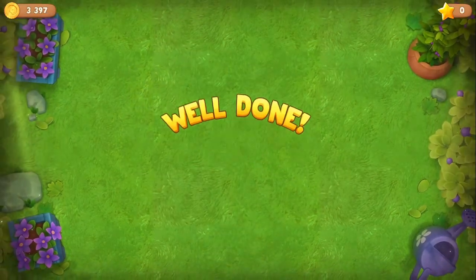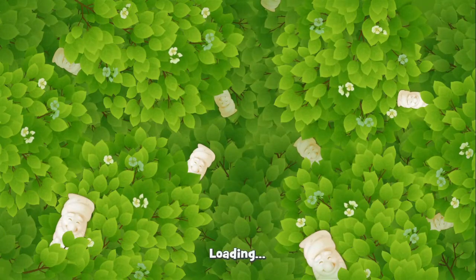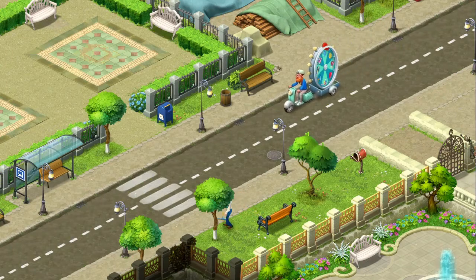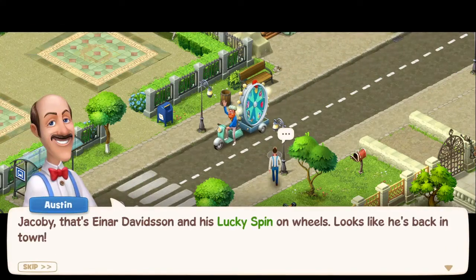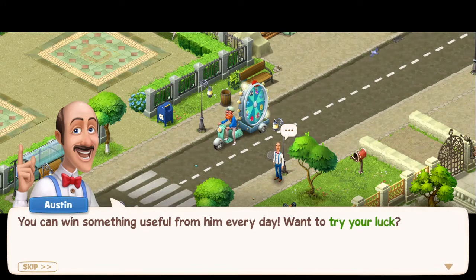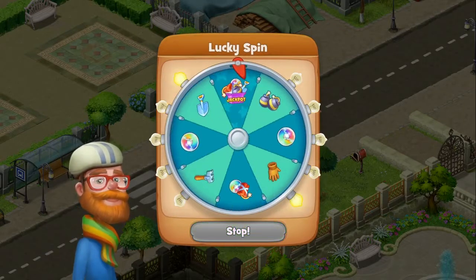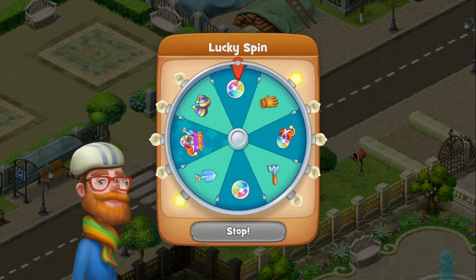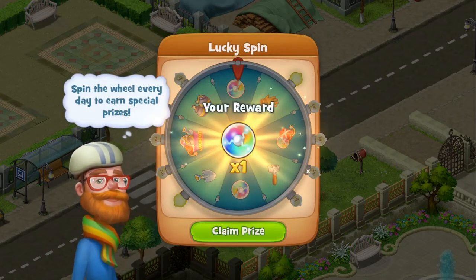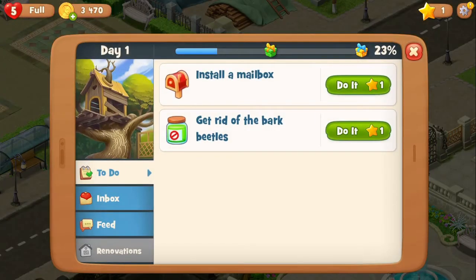We get Austin's wow — very quick, very smooth, very effective. Let's do another level and do the missions they have prepared for us. We've got a dude on a bicycle with a wheel — Jacoby, that's Ina Davinson and his lucky spin on wheels. Looks like he's back in town. You can win something useful from him every day. Want to try your luck? Come on — oh, that was a weak spin. We got one of these blasts. Spin the wheel every day to earn special prizes. I won a rainbow blaster!